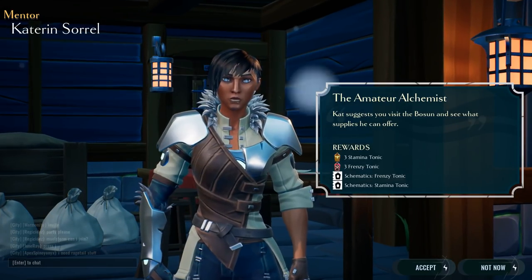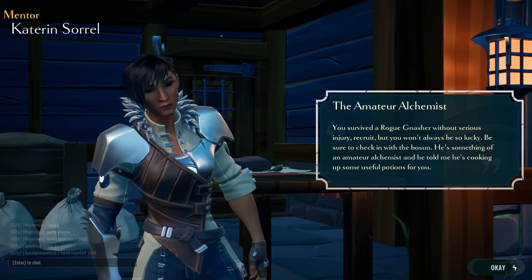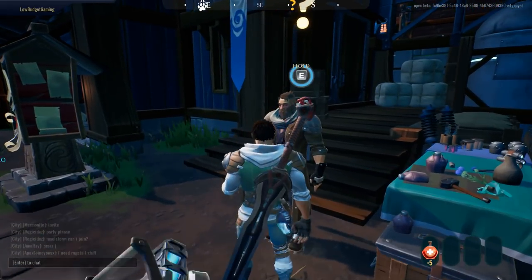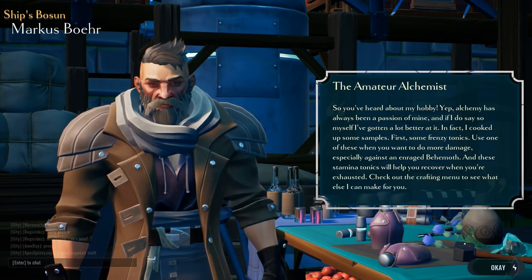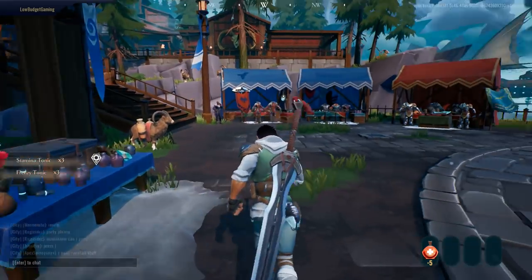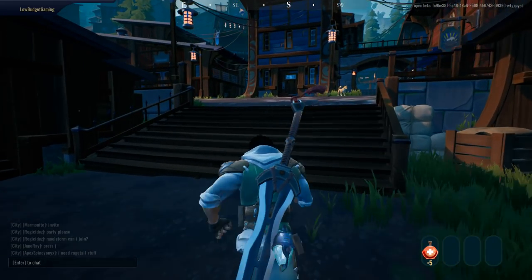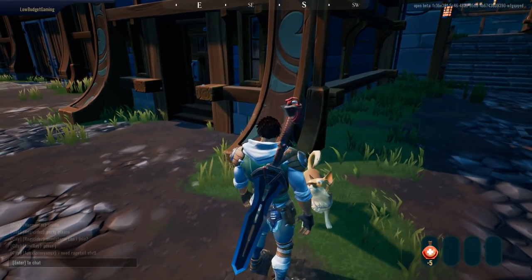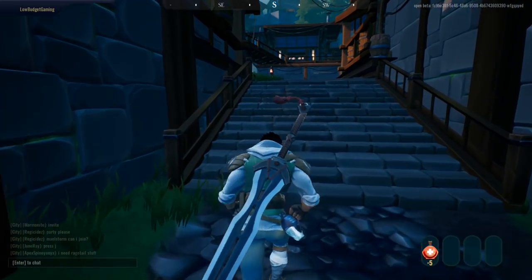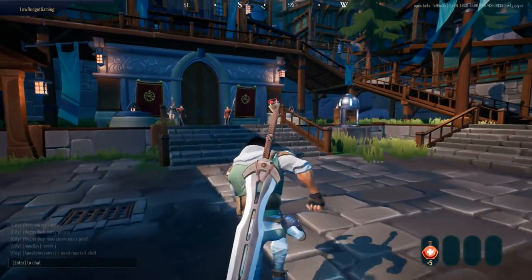Okay, hit the hard boat, form a team, and take the behemoth down. Those behemoths won't slay themselves. Visit the bosun and see what supplies he can offer. For the hunting party — there we are — something to say, give me supplies. Now what do we need to do? Form a hunting party — how do I do that? Is that a dog? Can we pet the dog? Yeah, they should add the petting option.